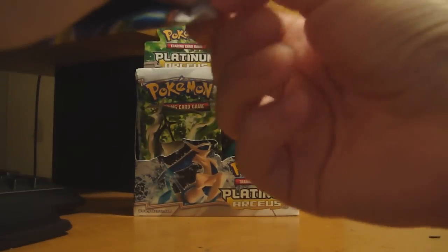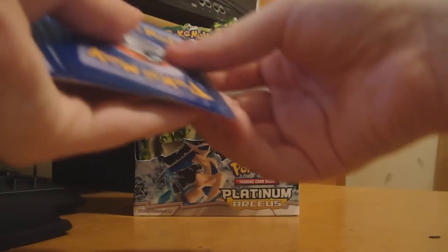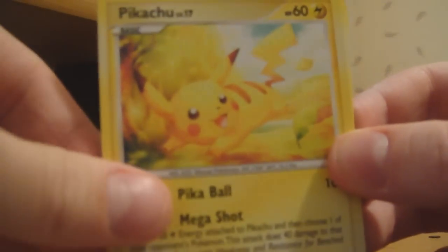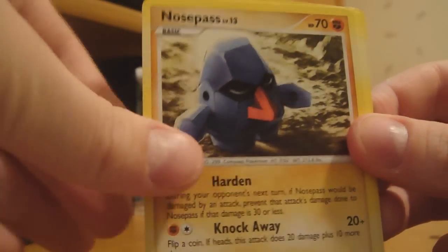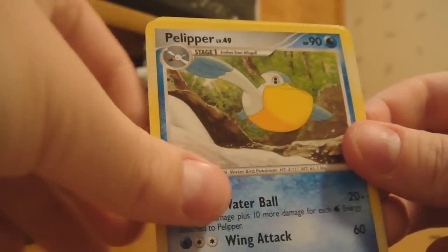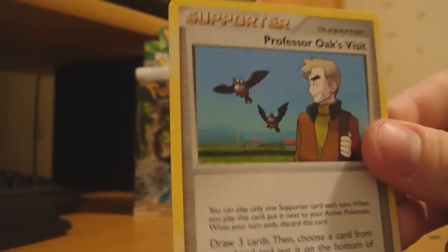There we have a Zapdos pack. Alright. So we got a Pikachu — very cool — a Wingull, a Nosepass, an Electrike, a Sharpedo, a Charmander, a Pelipper, a Bronzor, and Professor Oak's Visit. There you go.